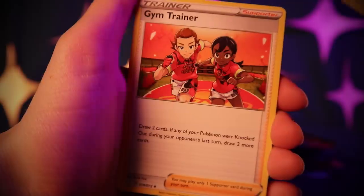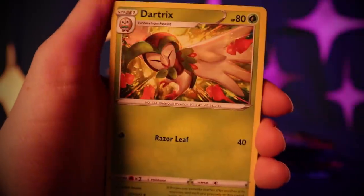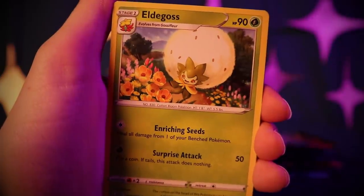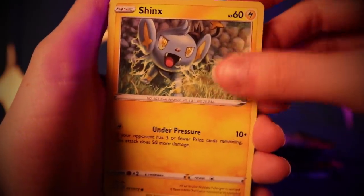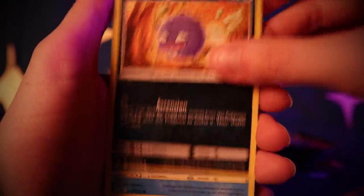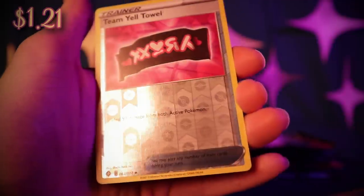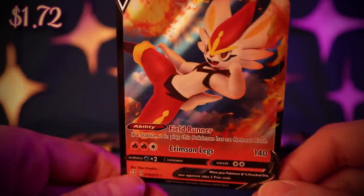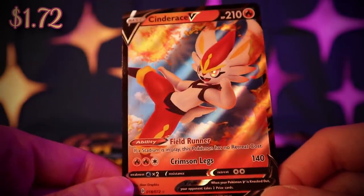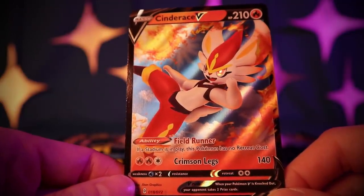This is probably one of the funnest sets I've opened in a while — I really like it. It has this shiny subset in there; I hope they do that more often. Gym Trainer, Dartrix, Eldegoss, Grookey, Shinx, Koffing, Weasel, Trapinch, Reverse Holo Team Yell Towel, and a Cinderace V! So we got the Gigantamax VMAX Cinderace and now we get the regular Cinderace V. With Fieldrunner — if Stadium is in play, this Pokémon has no retreat cost. That's cute since he's a soccer player.